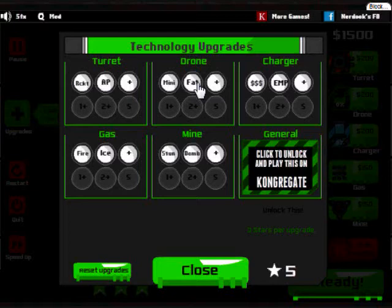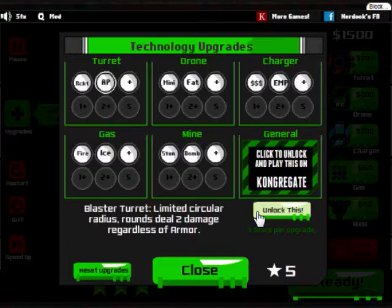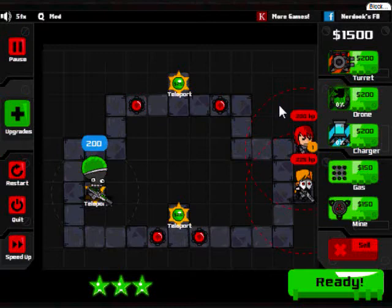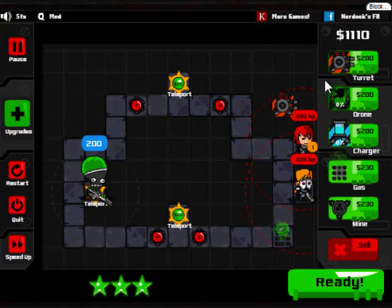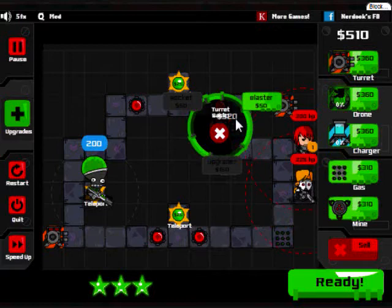What would be the best upgrade? The best one is definitely Hulk drones, but instead I think I'm just going to get blaster turrets for now. Let's put a gas trap here, a normal turret here, another normal turret here, and a blaster turret here.